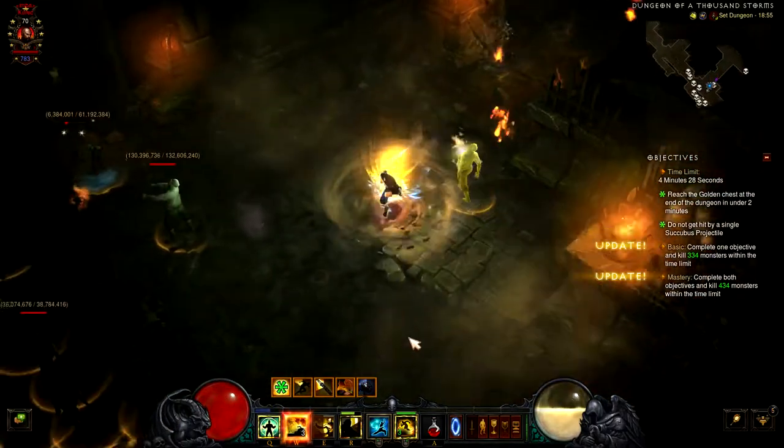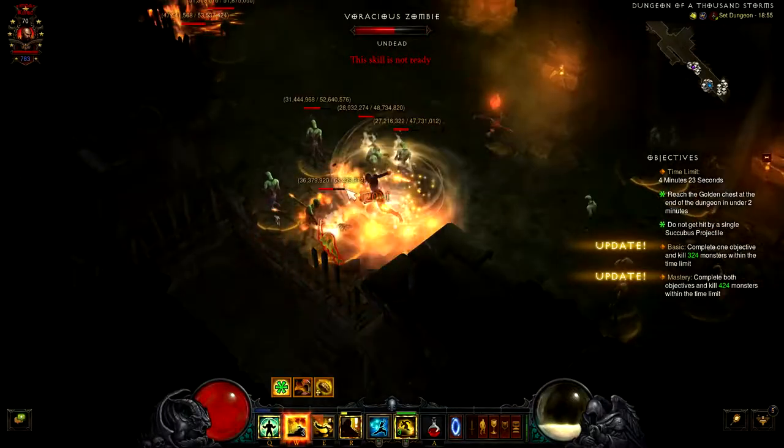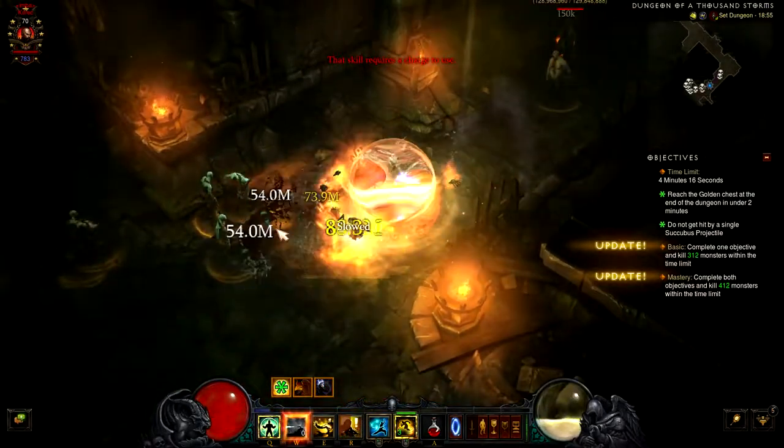With Nemesis Bracers you'll be spawning a group of elites every time you click on a pylon. Bear in mind there are a lot of pylons in this dungeon.